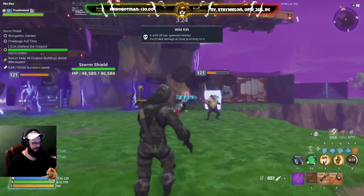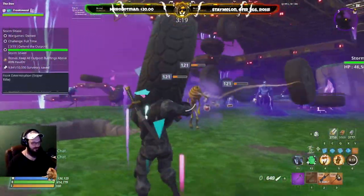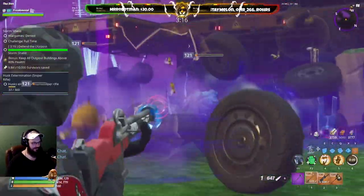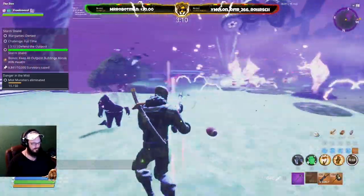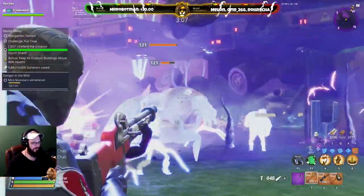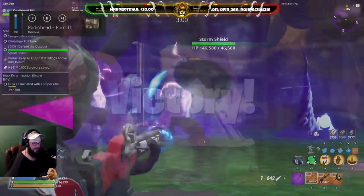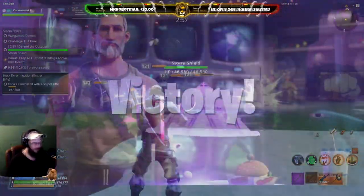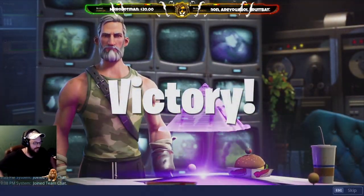Get out there, rip some shots — whether headshots or body shots, the crit build is absolutely phenomenal at taking a husk and laying them on their ass with only one or two shots. I had a blast bringing you this video. If you enjoyed it, make sure to drop that subscribe. Thank you all so much for everything. I love you, I appreciate you, and I will see you all in the next one. Take care everyone.